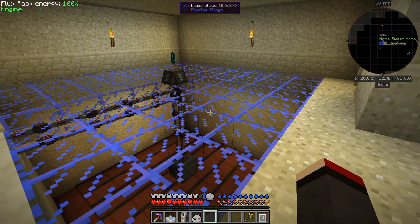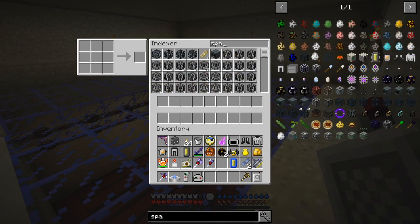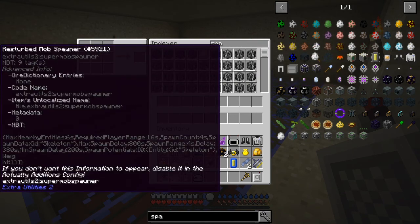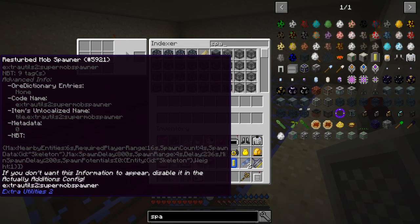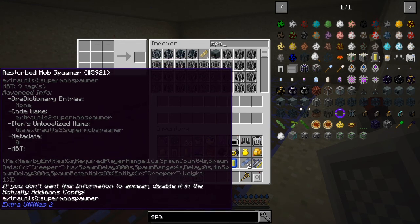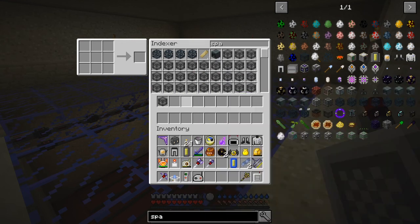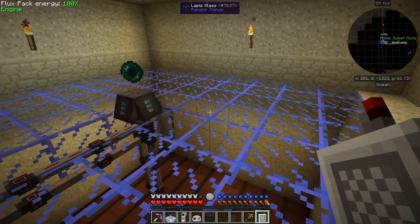In here I've got some spawners. Let's find one - skeleton, I don't want skeleton. I'll have a zombie if I can find one. Creeper, definitely not. Zombie, this'll do. This is the wrist derb spawner, so I can put this spawner down here.